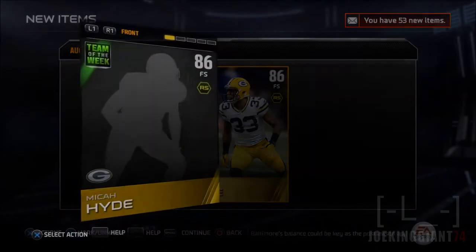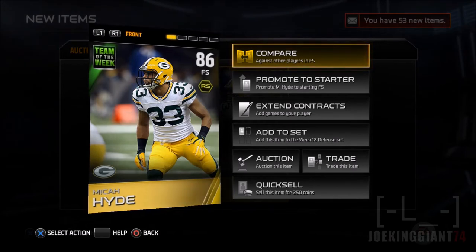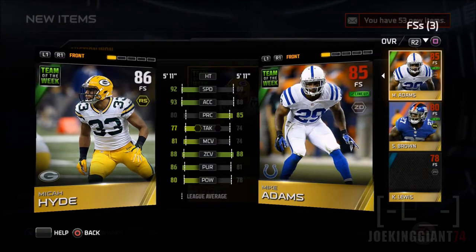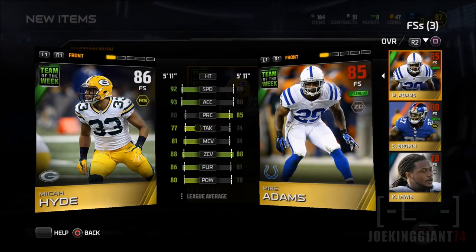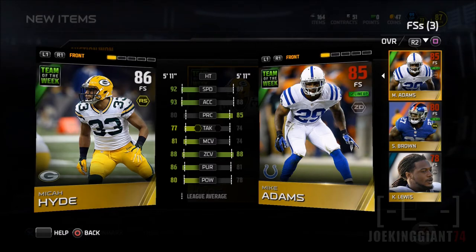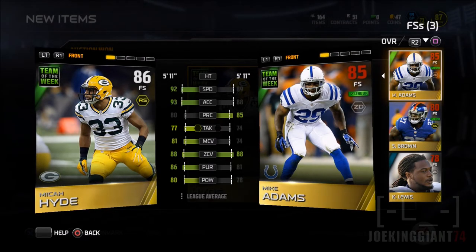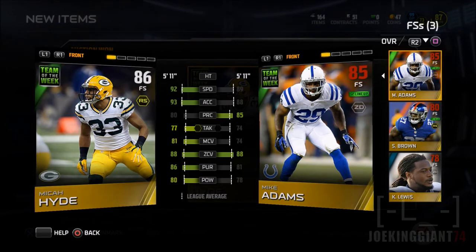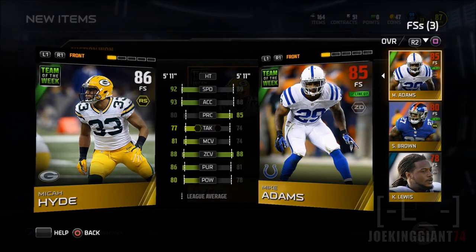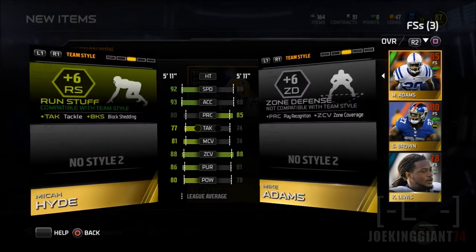Apparently Micah Hyde makes up for the position that Mike Adams is missing. Mike Adams is kind of missing a little bit of speed, pursuit, and hit power. I searched for Micah Hyde and he has more than Mike Adams on every single one of those fields — speed, man coverage, tackling, hit power, and pursuit. So this guy has more chances at stopping the run. Micah Hyde, welcome to Rampage!